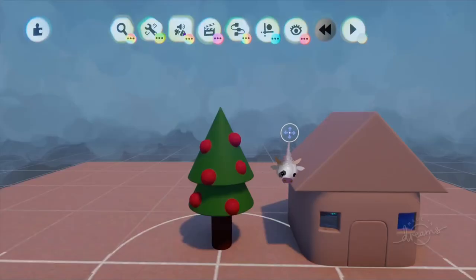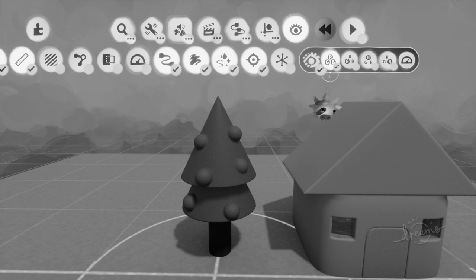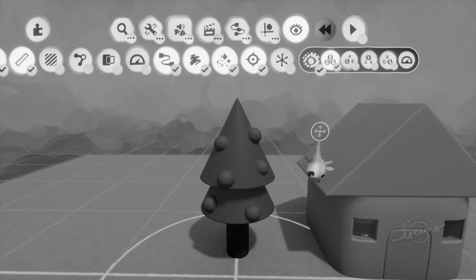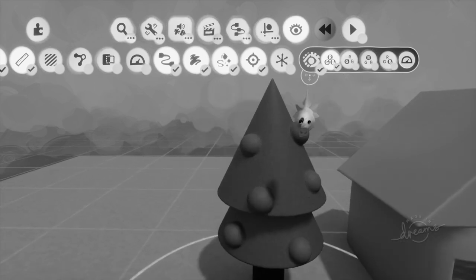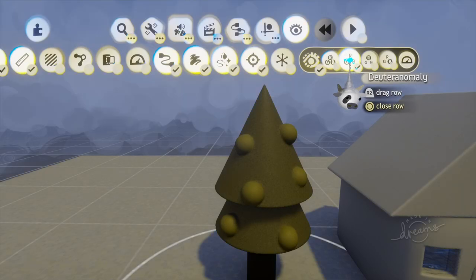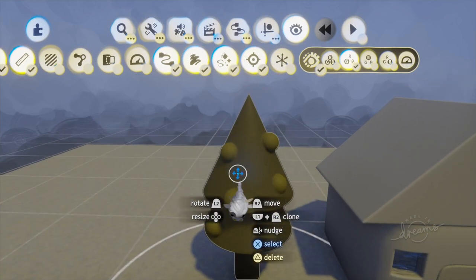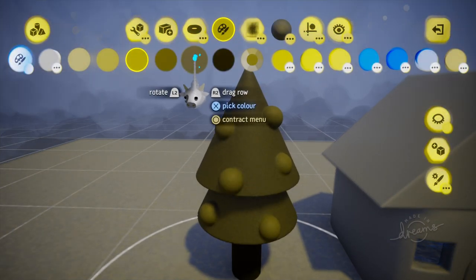Another awesome feature useful for optimizing our games in terms of accessibility is in the Show and Hide menu — the Color Blindness Filters. This doesn't actually change the colors used in your games; rather it shows you what it would look like from someone's perspective who has a particular kind of color blindness. There are a few different ones depending on which colors you can't see. Why this is useful for people who aren't colorblind is that it allows us to optimize the colors and hues of our game so that people with various kinds of color blindness can more easily see what's going on. For example, this tree is red and green, but with a color blindness filter you can see those colors become hard to distinguish.